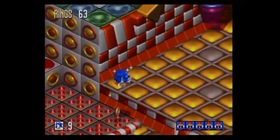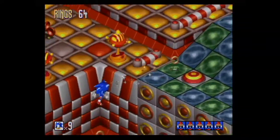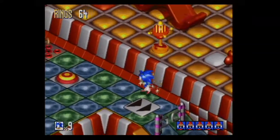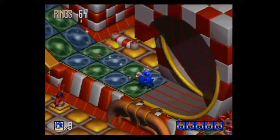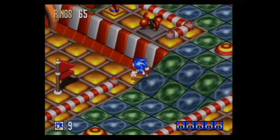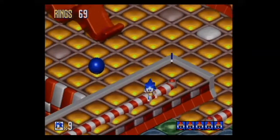Here's my question - Tails and Knuckles are helping Sonic, so why are they charging him rings? Why are they not actually helping Sonic save the birds? That definitely sounds like something Knuckles would do, but not Tails. Come on now.